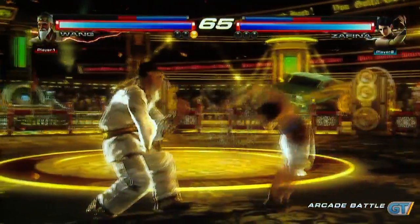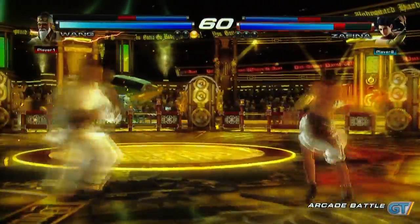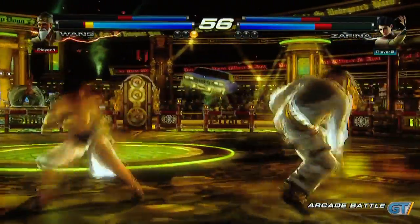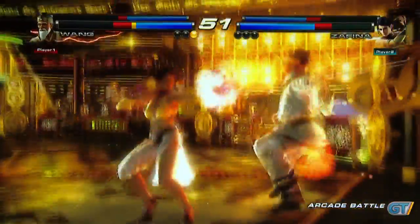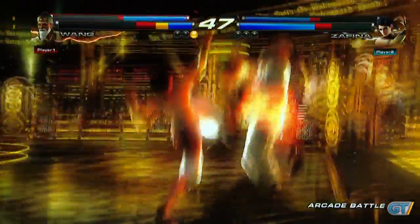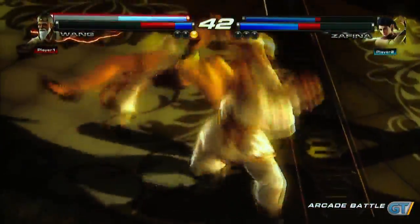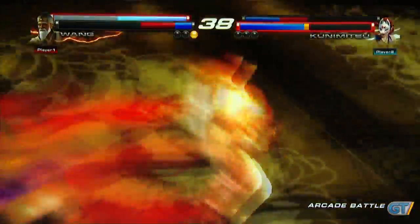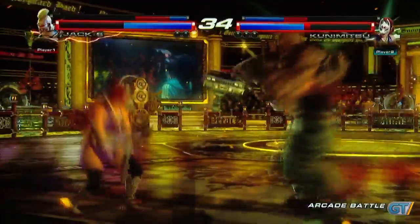Each one of these teams is going to have unique combos that are specific for them. They have special combos where you're going to be able to see blue sparks. There are also specific stages that have been implemented into the new system where players are going to be able to go from one map onto another — starting from a smaller stage and entering a new one where it's much wider. Some have walls, some don't.